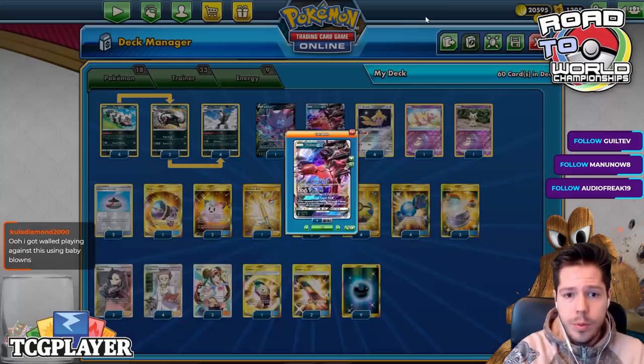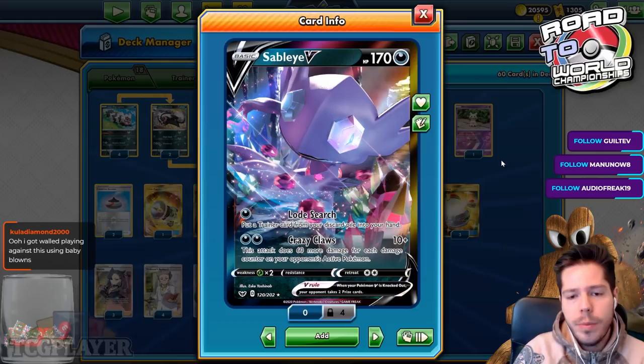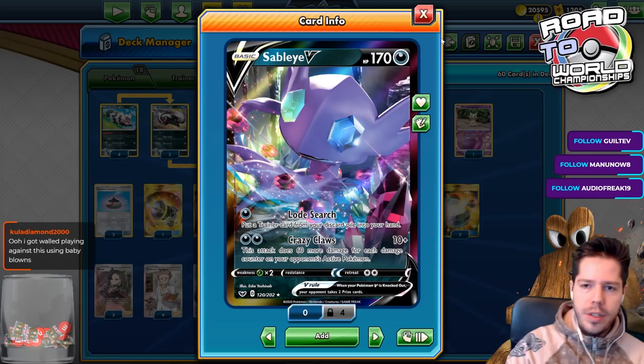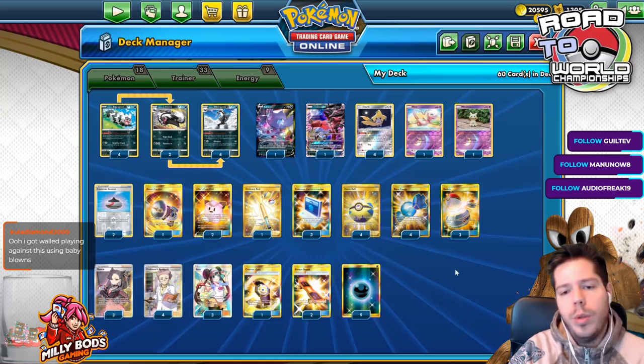We also have Sableye V, one of the new V Pokémon from the set. It has Load Surge to put a Trainer card from your discard into your hand, and with two energies, Crazy Claws does 10 damage plus 60 more for each damage counter on your opponent's active Pokémon. So placing damage counters with Galarian Zigzagoon and with Obstagoon will be pretty impactful.